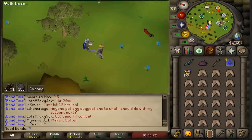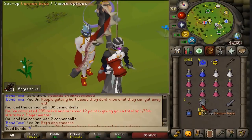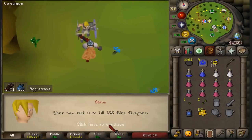133 cave horrors — we'll see if we can get the first black mask on this account. Didn't get to see that coveted Black Mask, but a couple notable seeds on the task — enough to pay back for the cannonballs I used. And there we go: 133 Blue Dragons next.